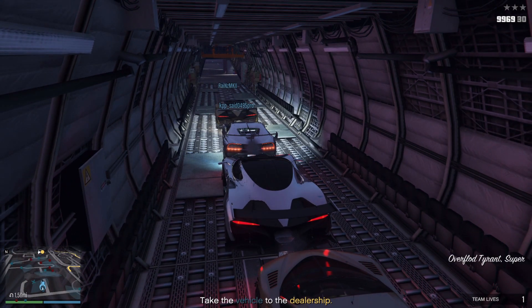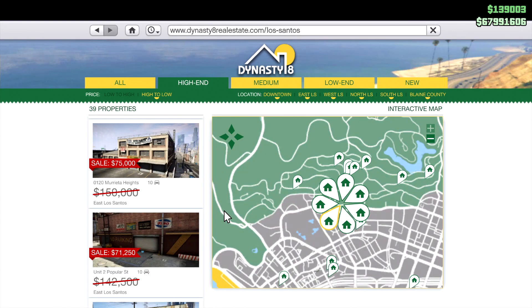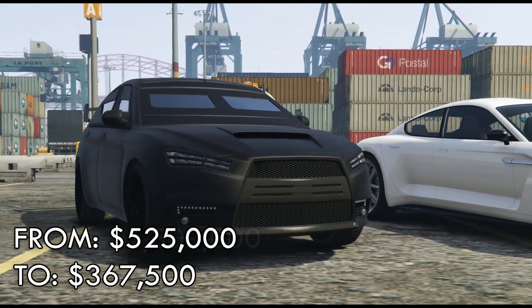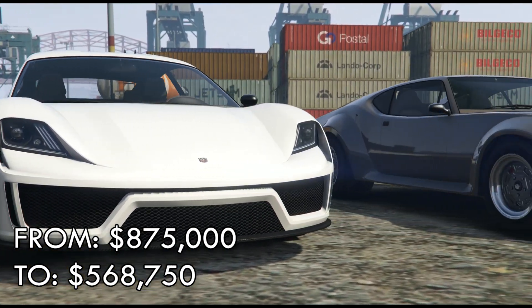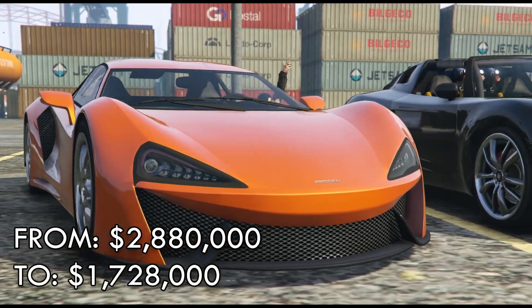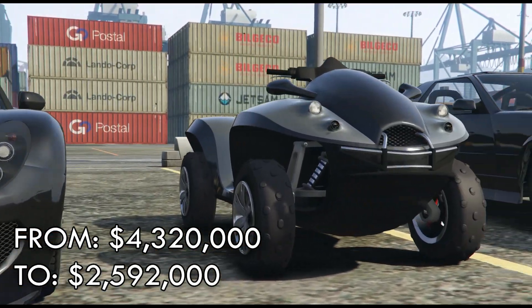Also 40% off facilities, facility renovations and add-ons; 50% off tank car garages; 30% off all vehicle workshops and weapon workshops; 40% off the Insurgent Pickup Custom; 30% off the Armored Kuruma; 35% off the Neon and the Viserys; 30% off the Itali GTB; 40% off the Rocket Voltec, the Blazer Aqua, the Runer 2000, and the APC.